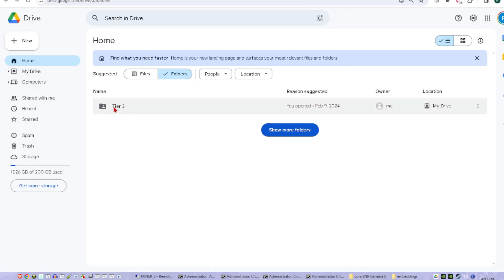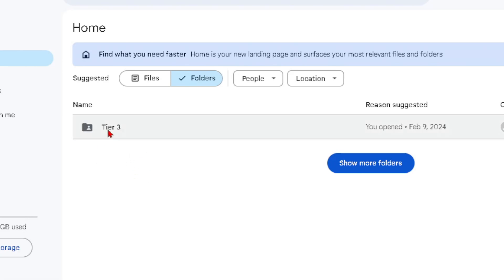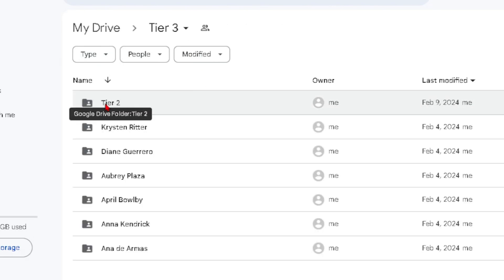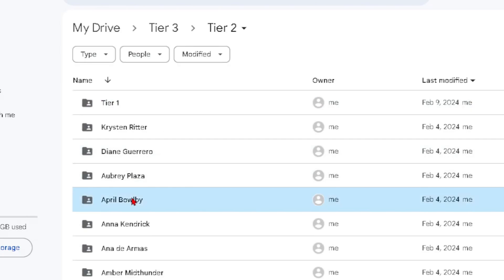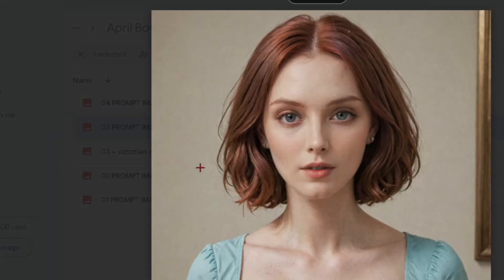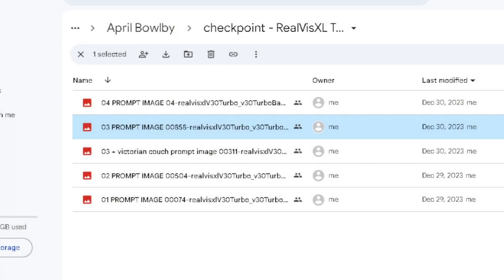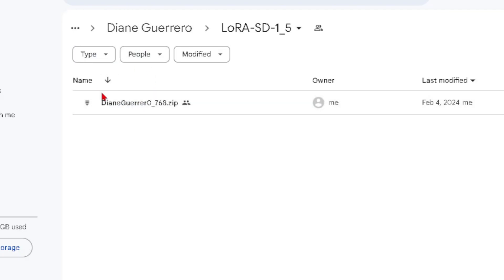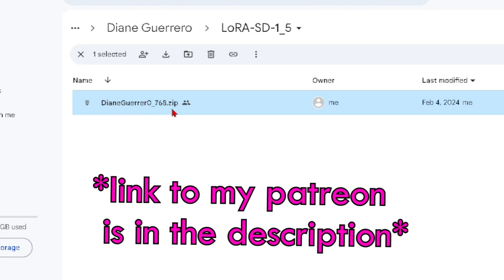Here's how I have it set up on my Google Drive. In tier 3, if you paid the highest amount, you've got these folders, including a zip file for the training data. When you join my Patreon, you need to join with a Gmail account or I'll send you a private message requesting it. If you're tier 3, I put permissions for you on the top folder so you get all the folders below, including tier 2 and tier 1. In tier 2, I tell you what checkpoint I used to make the pictures so you can download and get the prompt. Inside tier 2 is a tier 1 folder, so if you only want to pay a dollar a month you still get a great benefit — inside those subfolders is my LoRA file and an example prompt image.